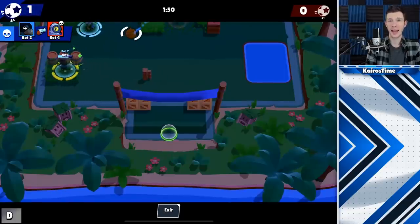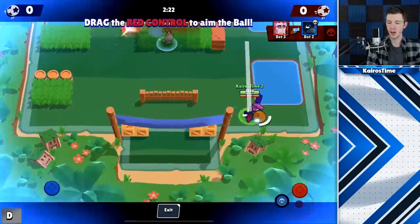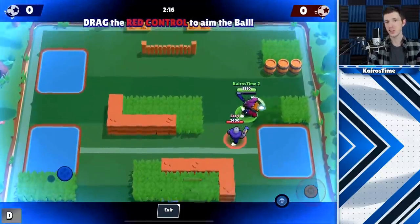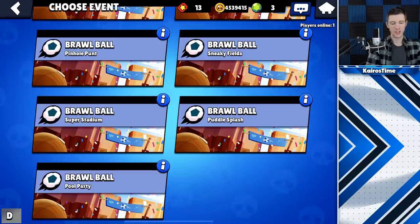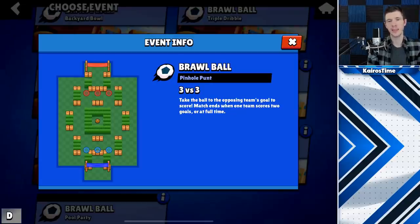Change number 32 is the rework to Brawl Ball, where goals are being moved back, one-tile corners are being removed to prevent cornering a ball, brawlers now spawn in the very back of the goal, and the goal box was made one tile deeper. Additionally, kicking now takes up ammo, and you cannot kick the ball if you don't have ammo. Pool Party is now being added into the event rotation for Brawl Ball, and Pinhole Punt was fixed to be completely symmetrical.